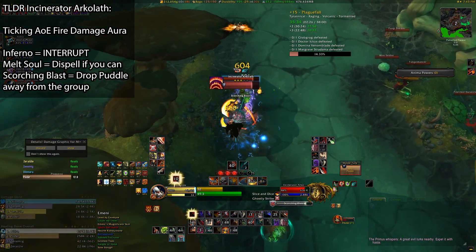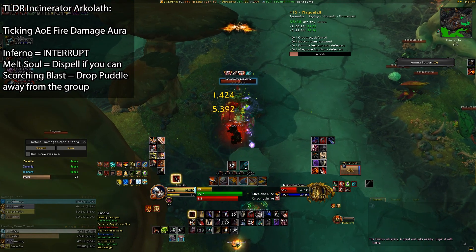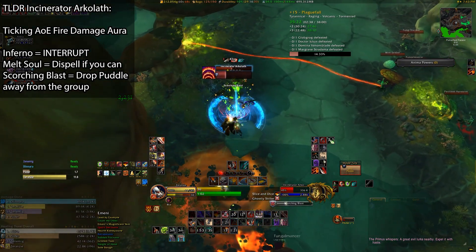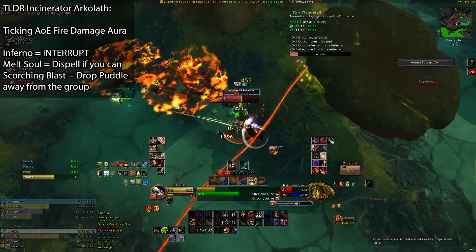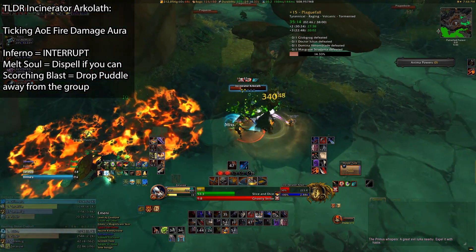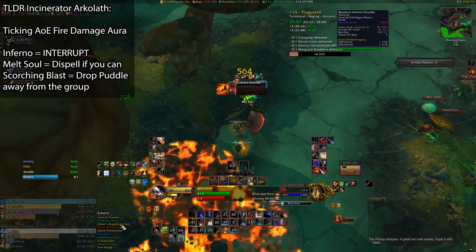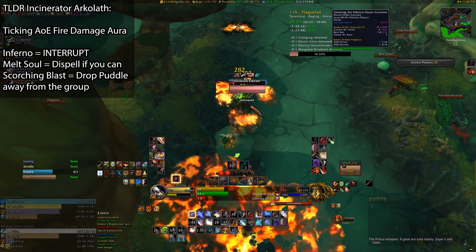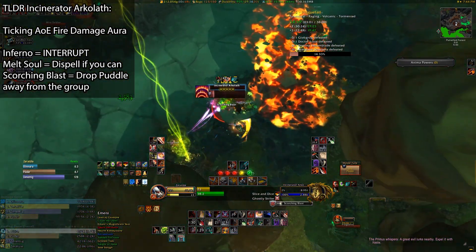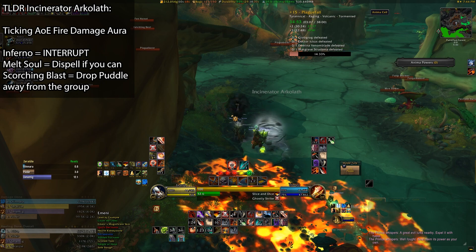Incinerator Arkeloth deals AoE fire damage every three seconds and seems to deal by far the most group-wide damage, so any magic defensive you have will be amazingly helpful for your survival, or just any self-healing really. Melt Soul is a magic debuff that Arkeloth puts on nearby players, which doubles all fire damage they take, so any magic dispels you have will be invaluable. He will also target a random player with Scorching Blast, which puts a big fiery circle on a player that leaves a flame patch on the ground after a few seconds — this puddle stays until Arkeloth is dead, so try to drop these away from the group. Lastly and most importantly, never let Inferno cast go off, as it does a huge amount of fire damage to everyone, and if you have Melt Soul on you it can be devastating. Make sure to call out your interrupts, as it's possible to miss this cast if you overlap even just a couple times.